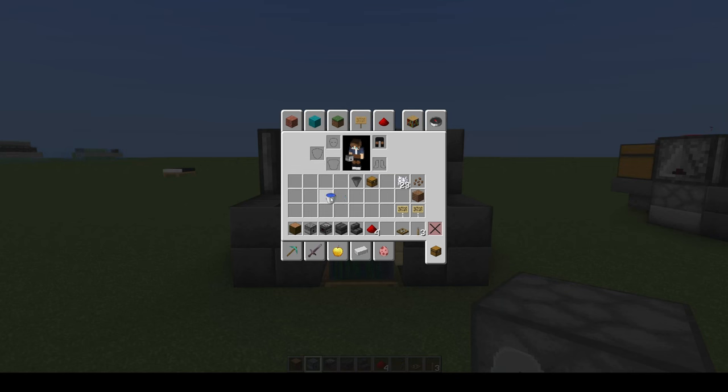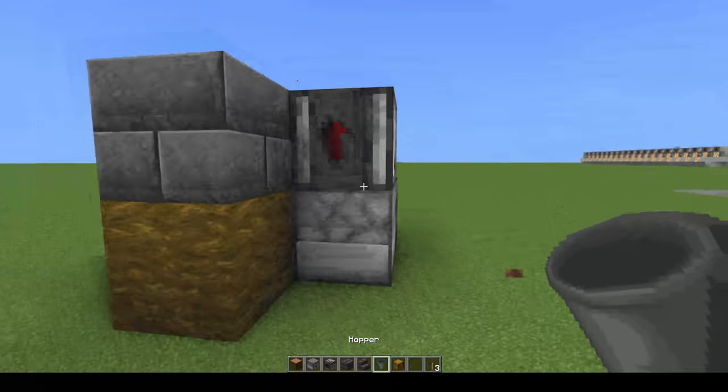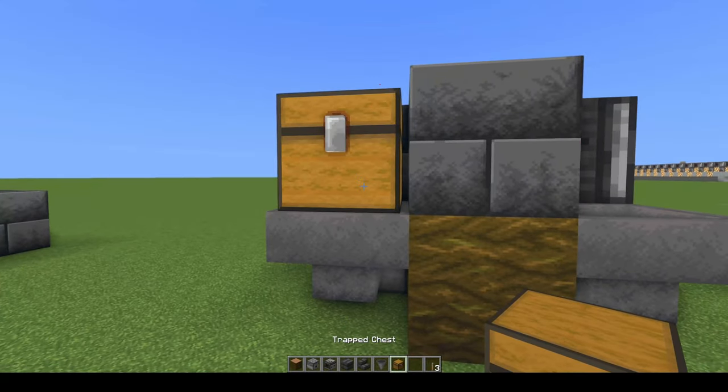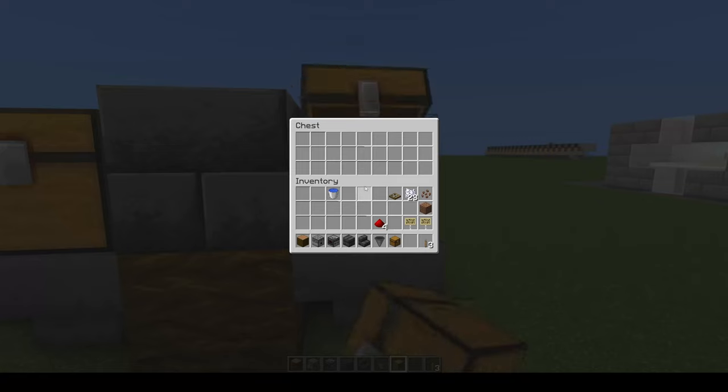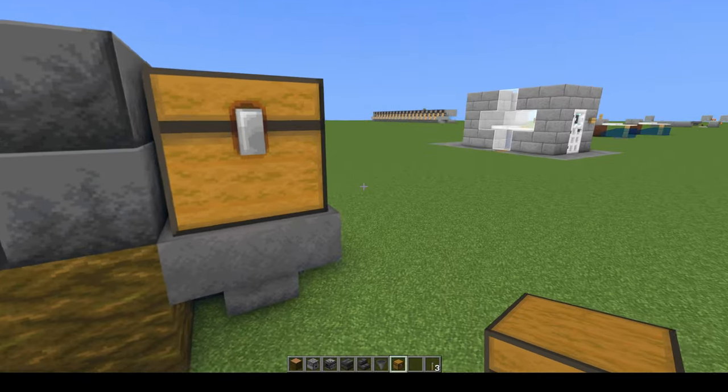I want to show you a little extra before we get all the way into it. What I like to do is come around here, take a hopper and a hopper, and place a chest and a chest. So now you can just fill these all up with bone meal just like that, so you are ready to go.